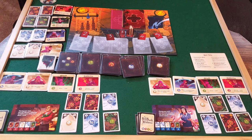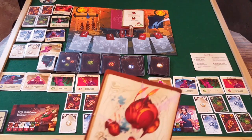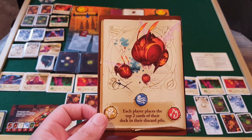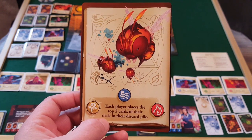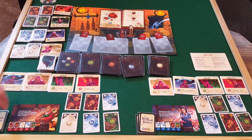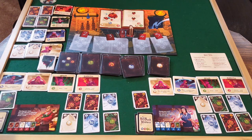I'm going to break this video into six videos, one for each round. We start round one by drawing the first page of the book. We have an insect-looking monster. The first ability says each player places the top two cards of their deck in their discard pile, so we do that now.